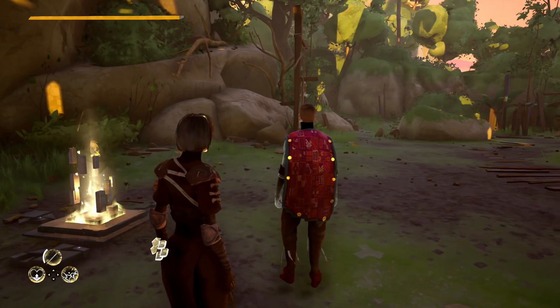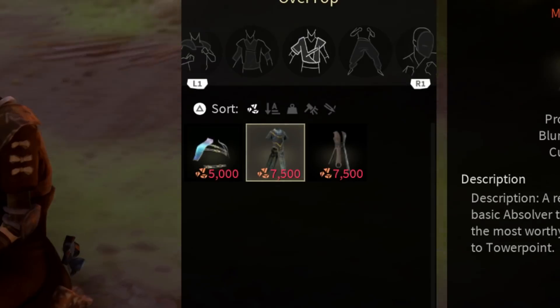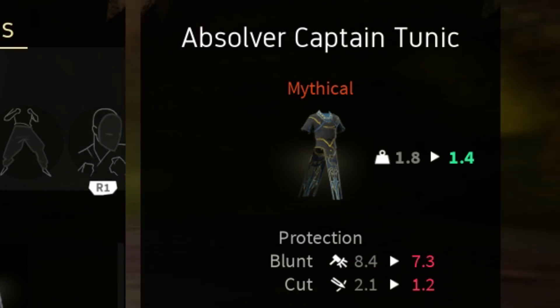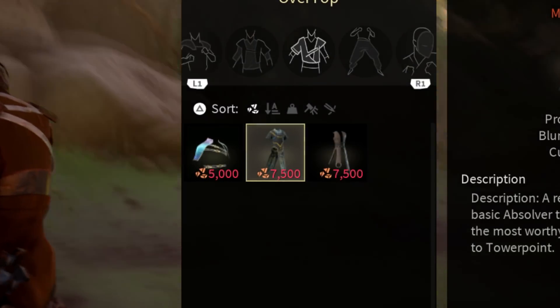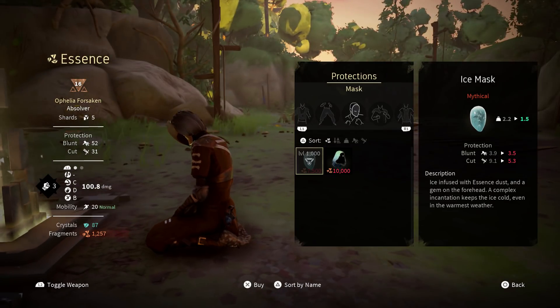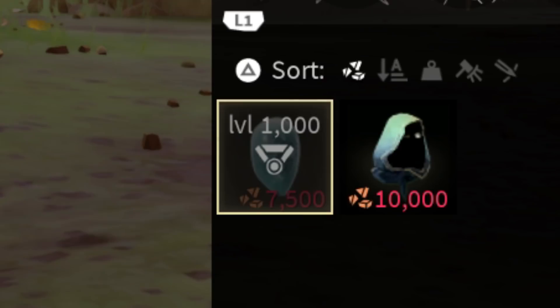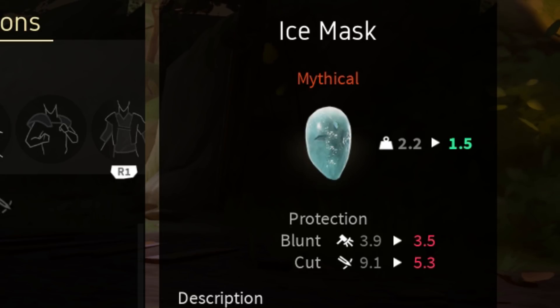You can also get a nice cape for just 7,500 fragments, and another cape that doesn't look nice but is also 7,500 fragments. Except for one that could actually look really nice, the others are not worth the price in my opinion. Except maybe the ice mask that finally has been released, so there's an actual way you can now have it in the game — except that you need to reach level 1000 of combat trial.